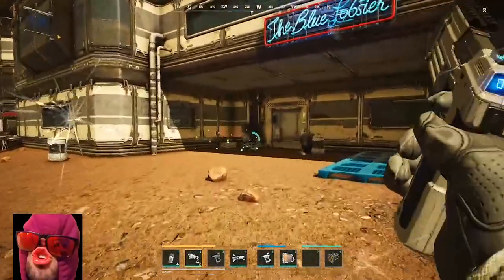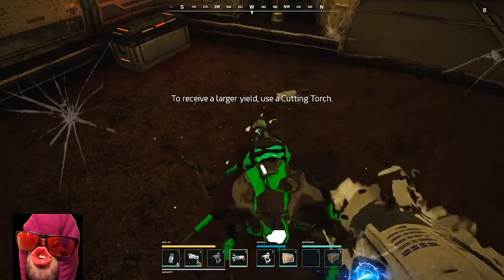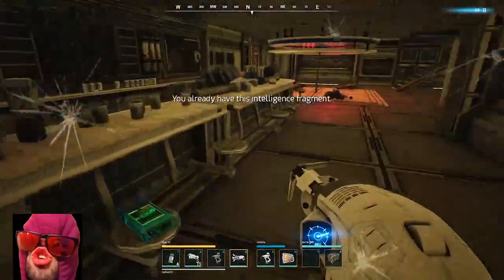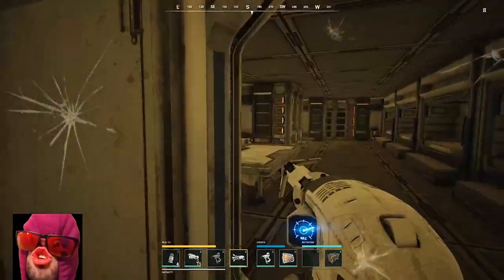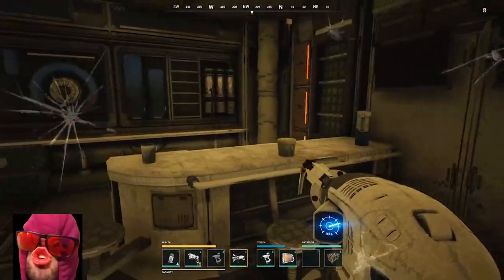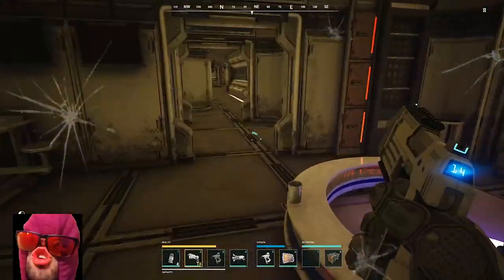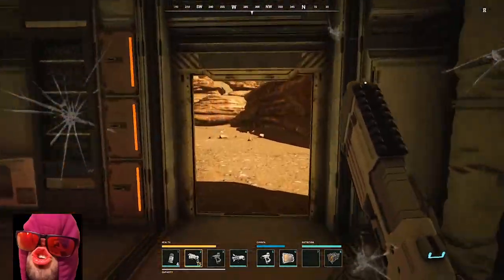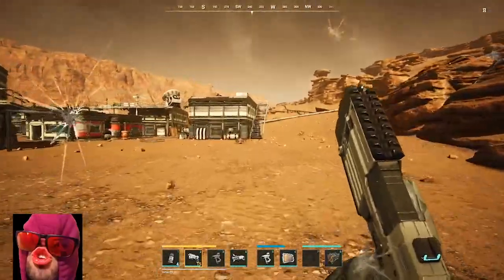I think they updated the sights of the game because my aim is off pretty bad - usually I'm not that bad. There are monitors around, I'm trying to look for them - you can harvest those for copper. Once I find one you'll see what I do with it. Oh okay, we don't want to fight that not right now. We'll be burning ammo and we won't get what we need out of it - we will get flops but it's not worth the ammo.